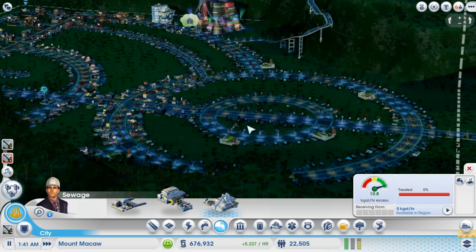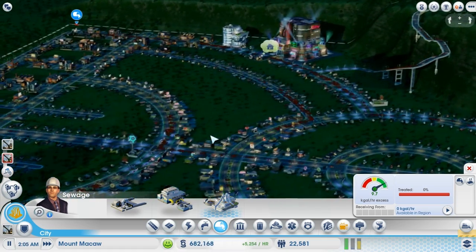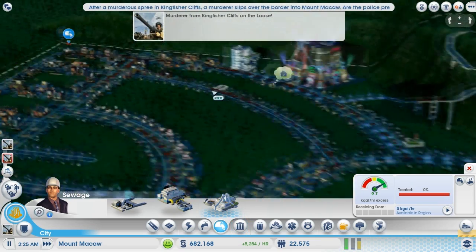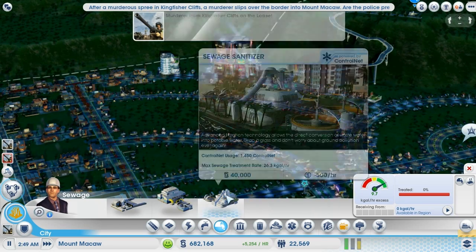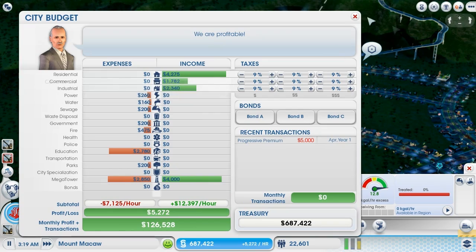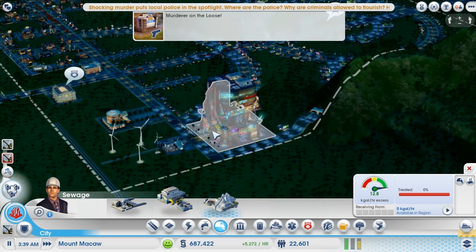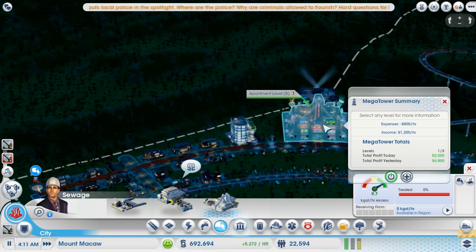What are you guys unhappy about? That's roughly split evenly across the city, so none should be too bad. We need to work out where to place the sewage sanitizer. We're making ridiculous amounts of money — the mega tower helps a lot; it's another great source of income. Everyone's happy here, though I don't want to expand too quickly.